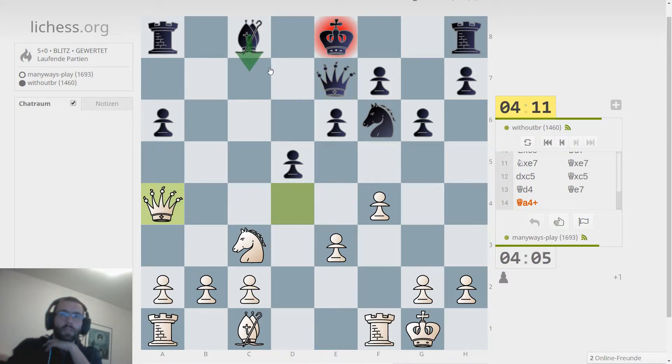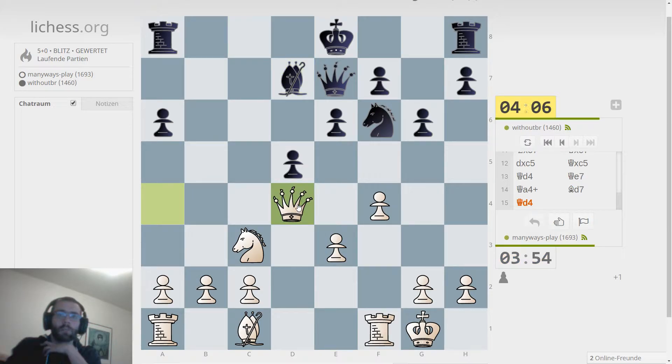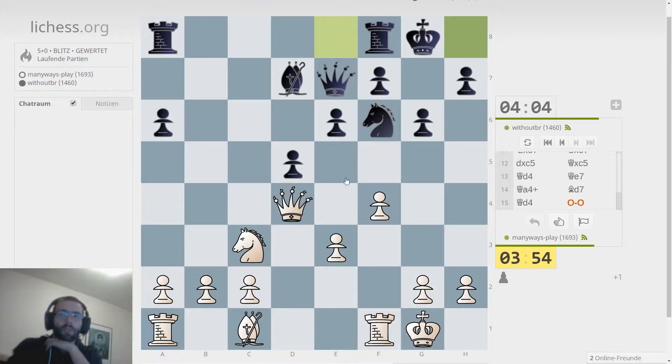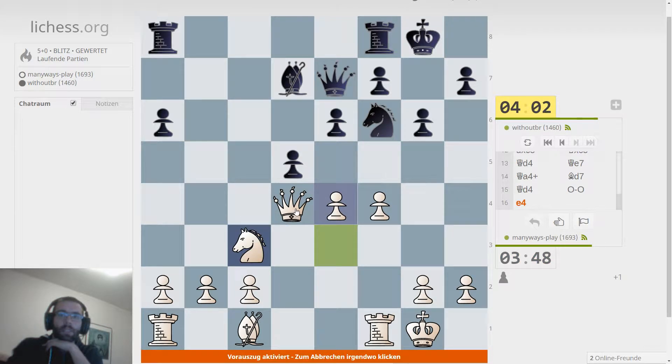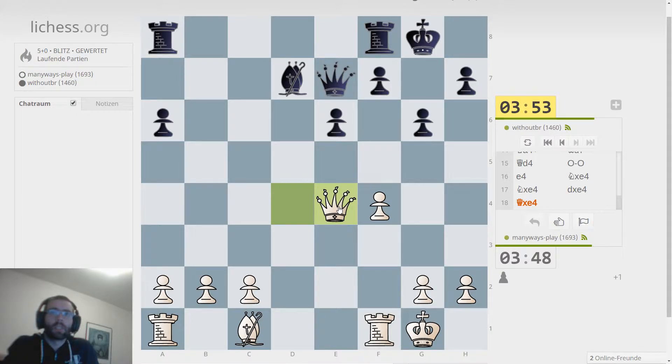Let's give a check. He'll probably put his bishop in between — yes he does. I think this wasn't such a bad square in the first place, so let's go back to d4. More ideas, new ideas — perhaps trying to open up the center a little, giving free lines for both of us but being prepared to occupy them with my rooks.